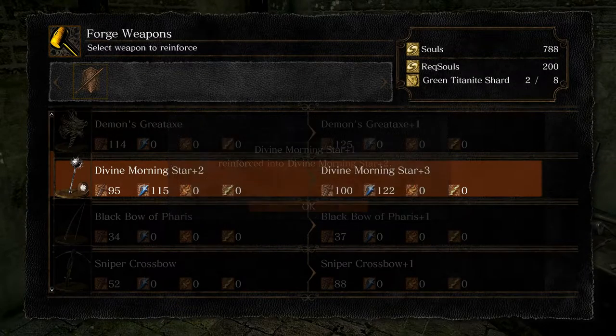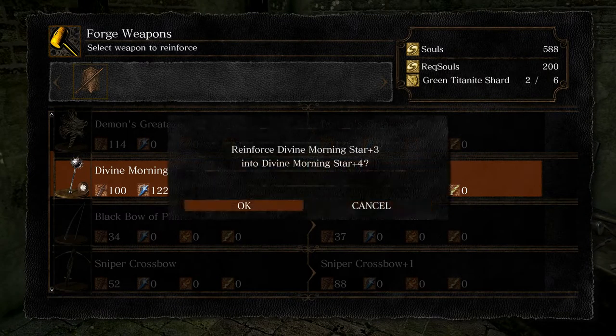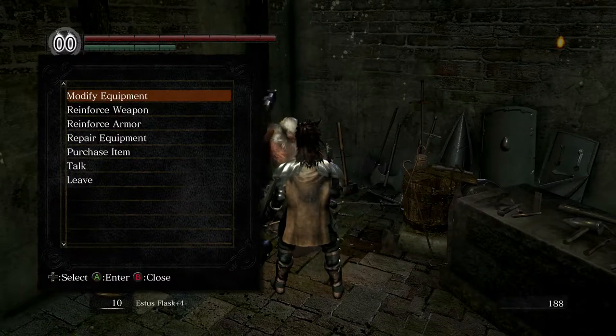So I hope that makes sense how that works. Plus five being just like the baseline, and now when it's divine, it's divine plus five, which is separate. With all that, now we got ourselves a good weapon.